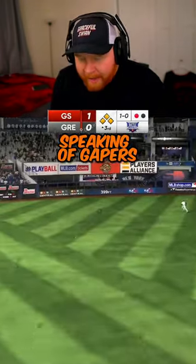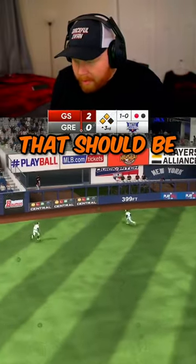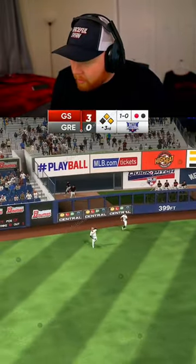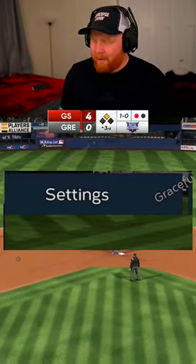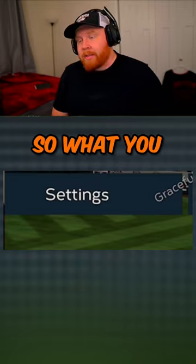Springer ripped into the gap — that should be a bases-clearing one too. Springer with the bases-clearing double! People have been asking me how to get the new bat PCI, so here's what you do.